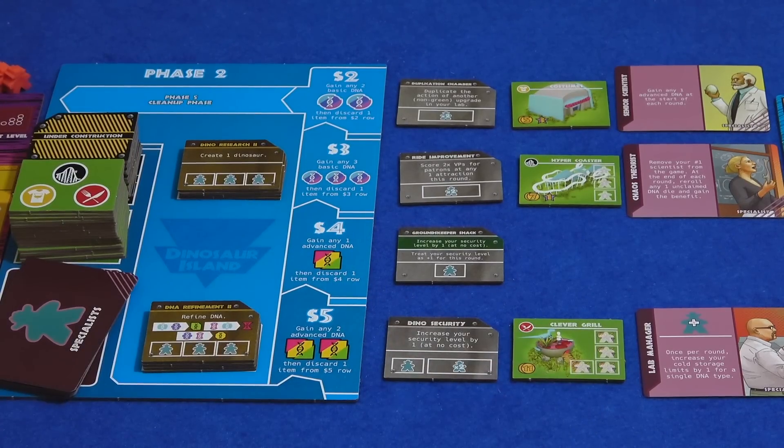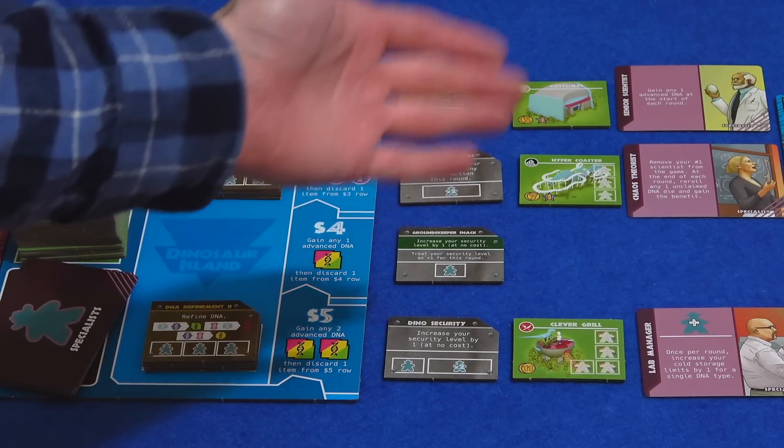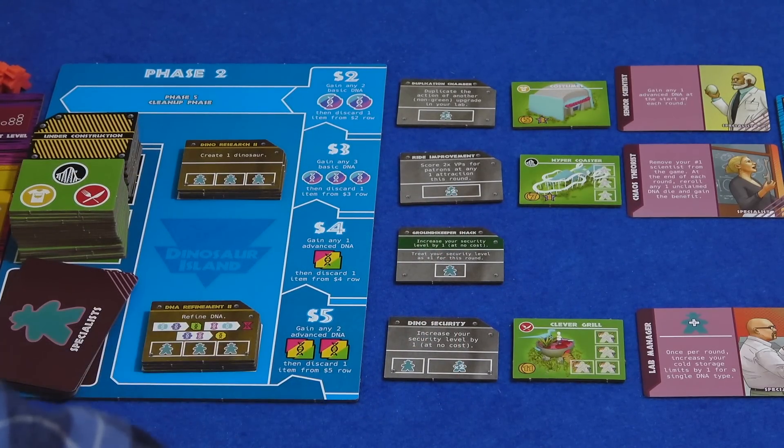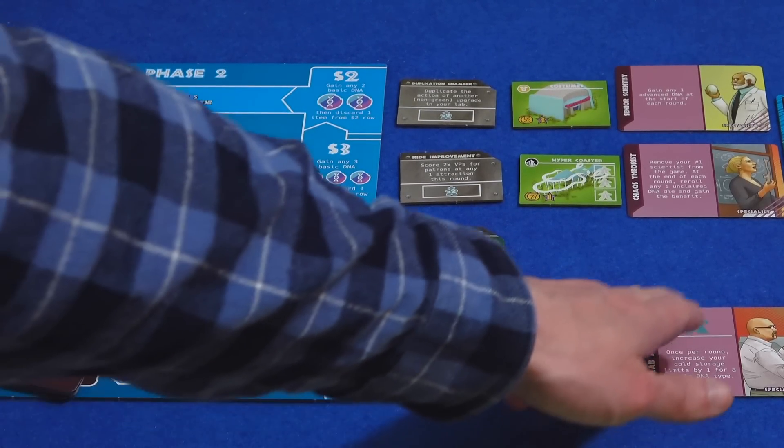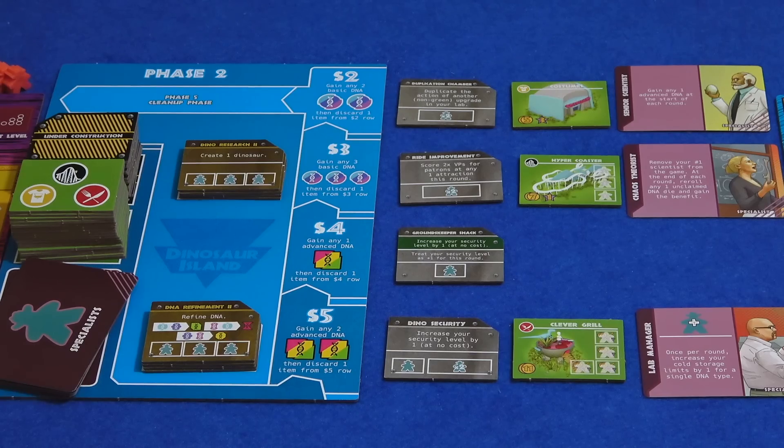We can get some attractions — rather than just dinosaurs, we can have merchandise, rides, or food places. We do have objectives to have one of each type, and there is one for three merchandise. So maybe I want to buy a merchandise one seeing as it's pretty cheap. We also have specialists — the pink cards — that give us special bonuses for the rest of the game. The senior scientist gets you any one advanced DNA at the start of every round, which can be really good for getting dinosaurs. I'm going to go for the merchandise store because we want three of them to complete an objective.